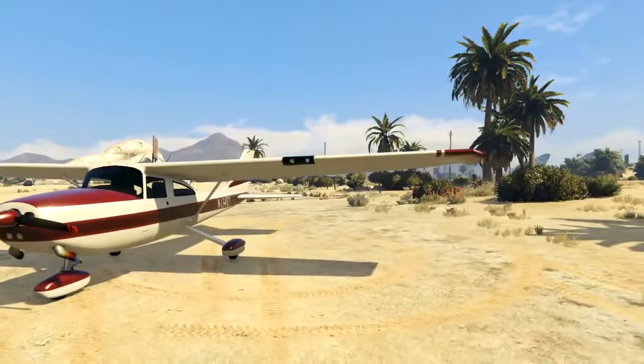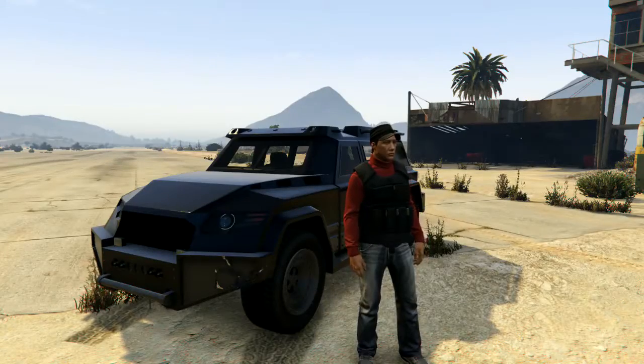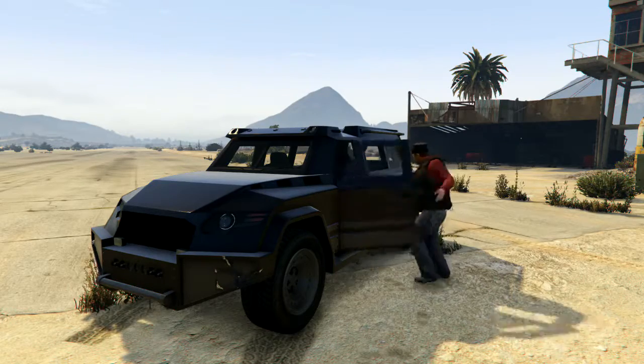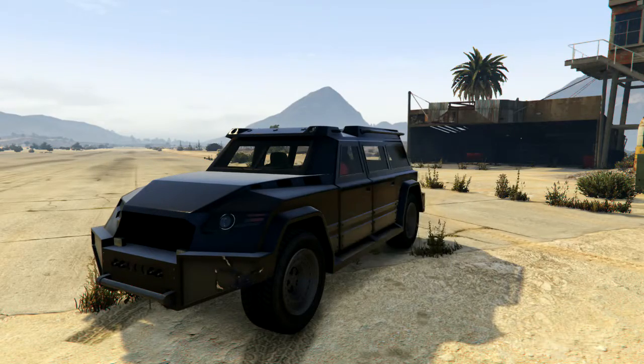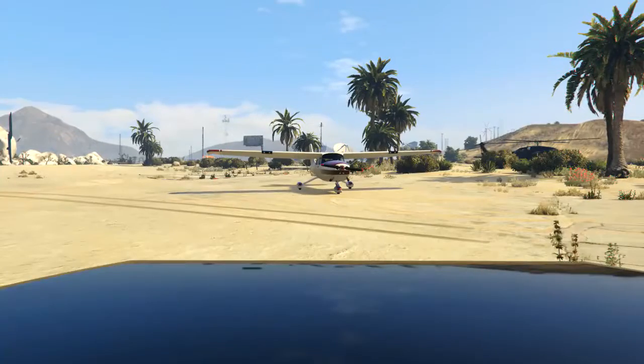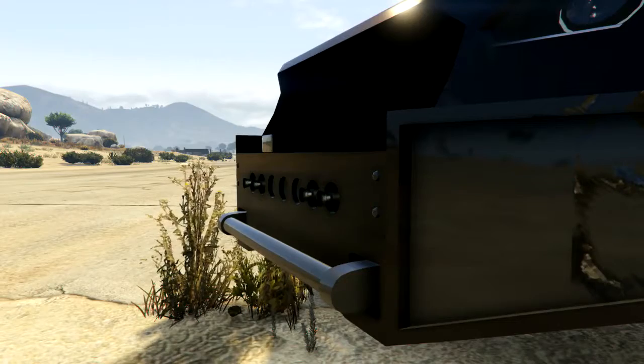I went to an airport because I wanted to show this vehicle's party trick, which makes it different from the Insurgent and much, much better — the 7.62 millimeter NATO round quad machine guns at the front of it.